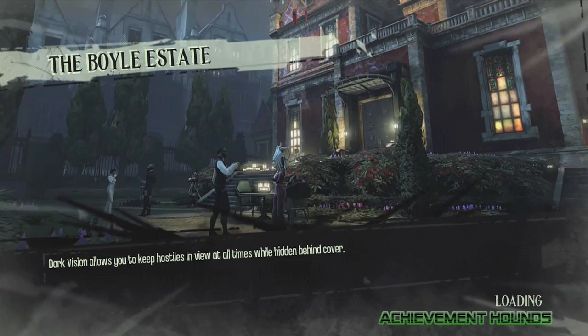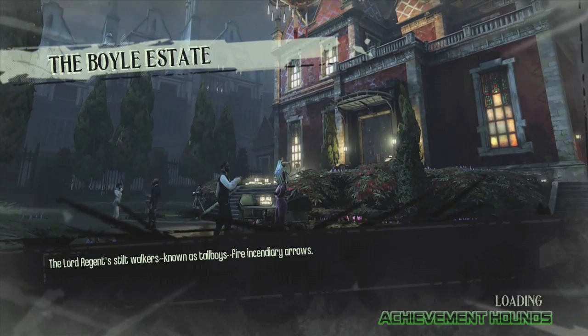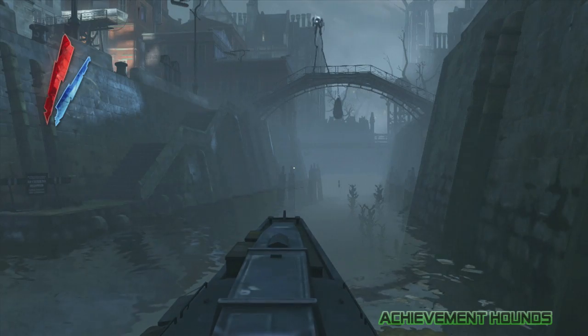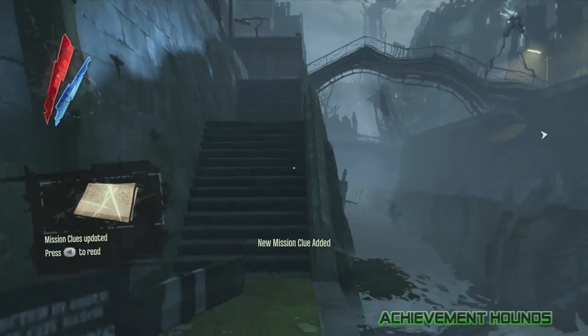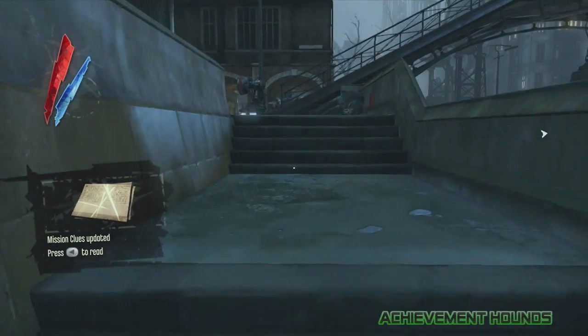Hey everyone, this is Jordan aka Cloud Circus coming to you from the Achievement Hounds, and today I'm going to be showing you how to get the achievement Big Boy in Dishonored. It's a 20-point achievement for killing a big boy enemy using only your sword — no bombs, no guns, no crossbows.